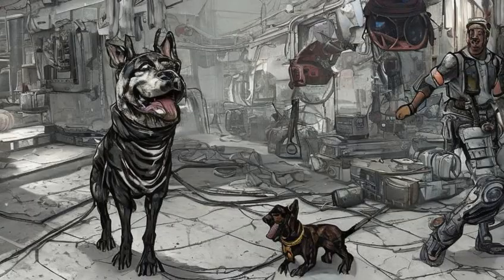Upon detecting containers or enemies, no matter if told to or otherwise, Dogmeat will react accordingly. He growls if an enemy is detected and keeps doing so while he tracks them, or when he finds a container, gives the player character a warning bark, runs towards it, and then happily stomps his front paws while pointing his head to whatever he has found.